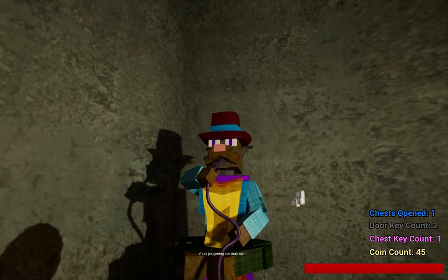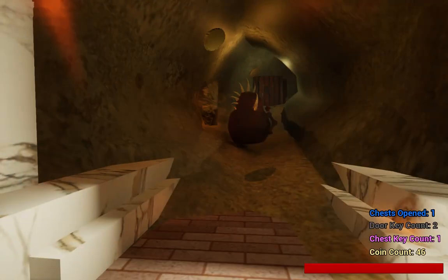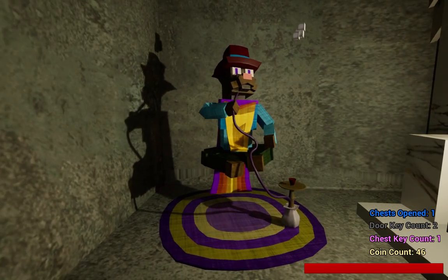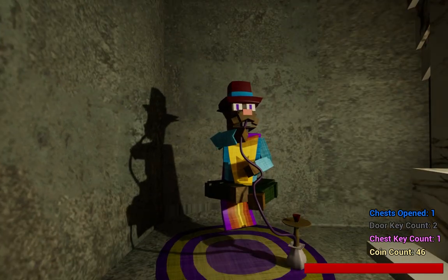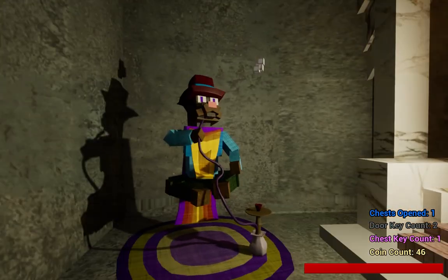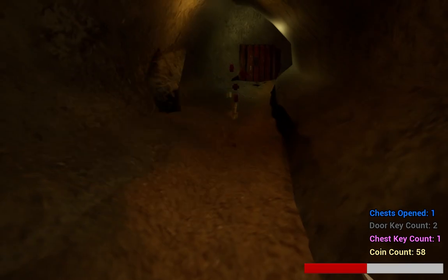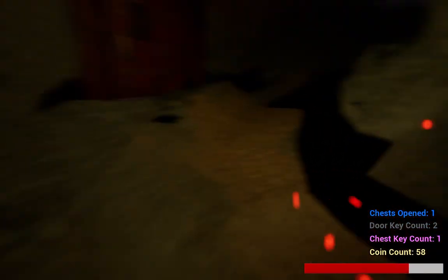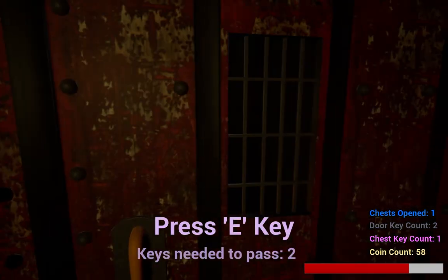Good job getting that door open. So this is another NPC — they are genderless and they are a rakshasa, which is kind of like a magic werewolf, but a cat. They're cool but kind of difficult to explain. I don't have any idea what the enemies are — some monster that my wife drew. I was like 'I need a monster,' and so she drew the strange thing.